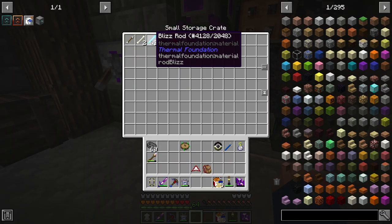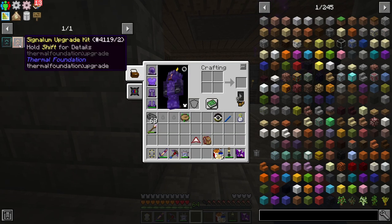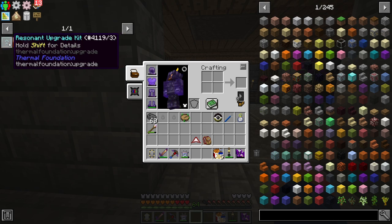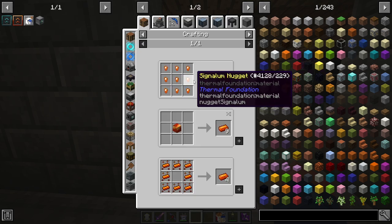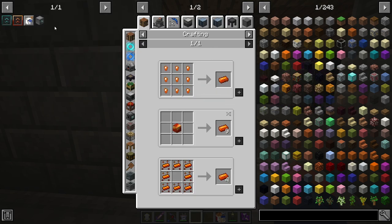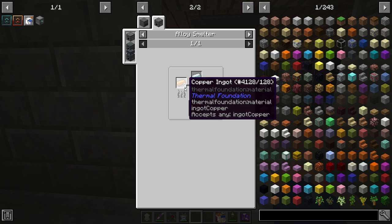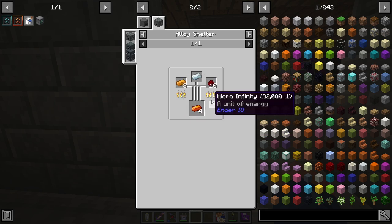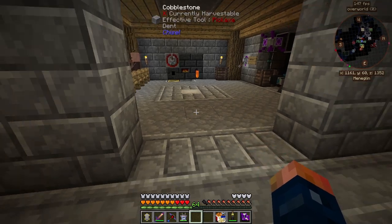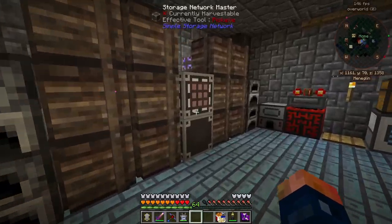The Blizz drops Blizz rods, which are what we're going to need, but it's not the only part of our setup. We also need to make Signalium upgrade kits and Resonant upgrade kits. The Signalium will take a bit of time to make. The best way to get it — you can do the Thermal Foundation route, but I'll do it through Ender IO: some silver, some copper, and some redstone makes Signalium. Really we just wait, combine all that, and we're ready to go.